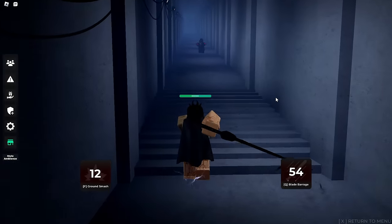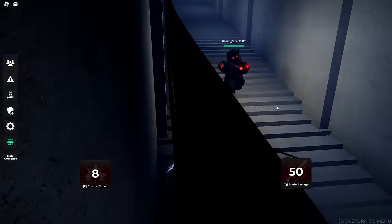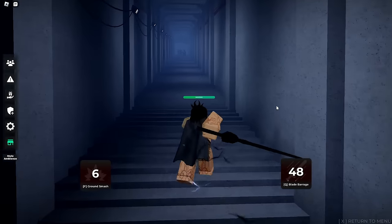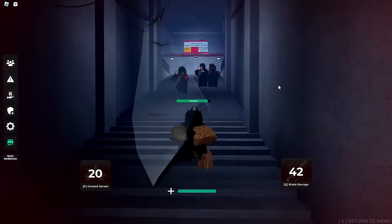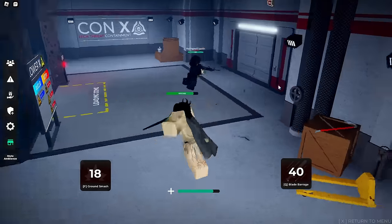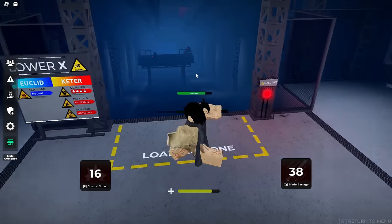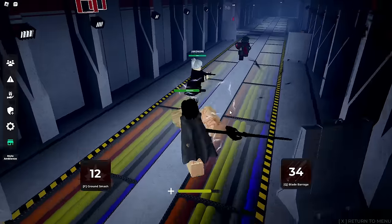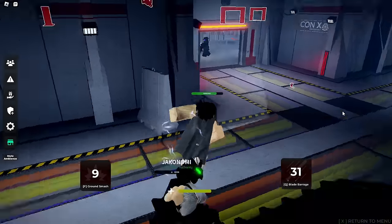Let's just go up here. Hello there, sir — how's it going? I can actually dodge his attacks. We got our first victim — time to get some more people. We have to try to ground smash them as well. That did something. We got two guys, we got this person.